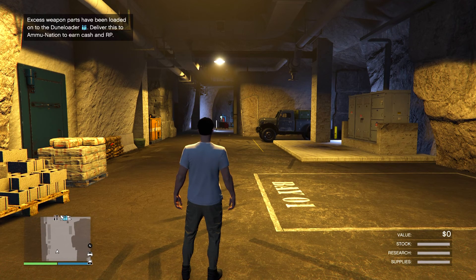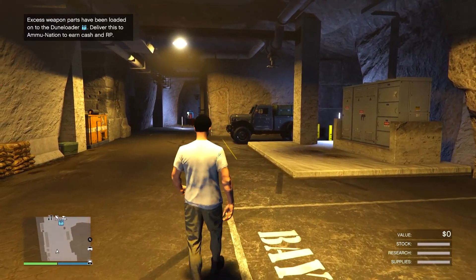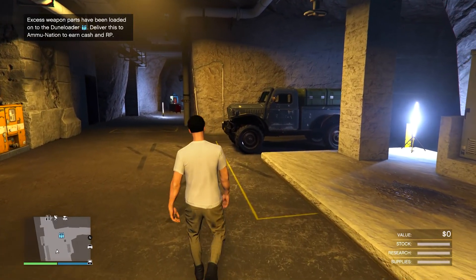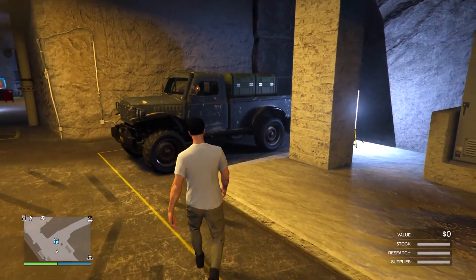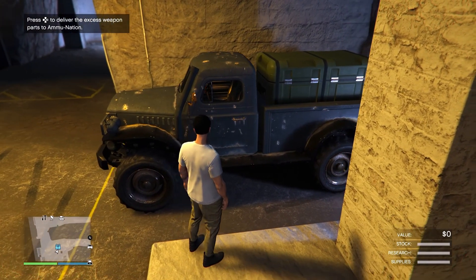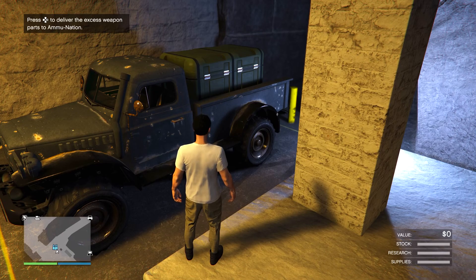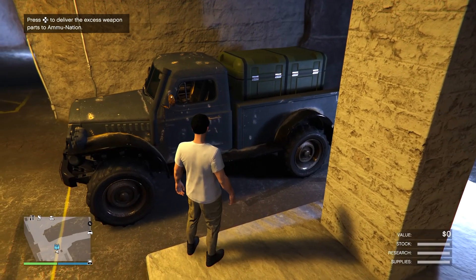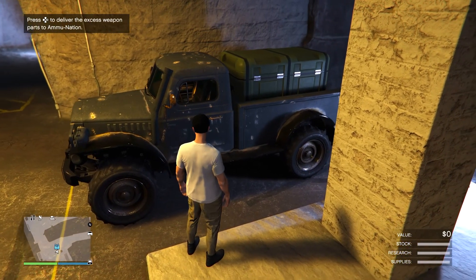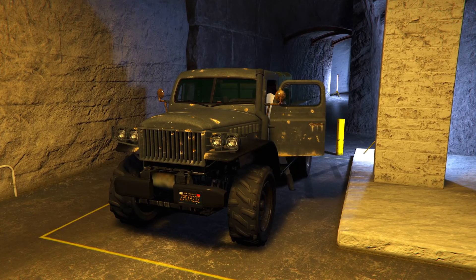If you own a bunker or plan on buying one, you get this money making method for free — and I'm actually kind of surprised that Rockstar even gave this to us for free. What I'm doing right here in the video is called the ammunition contract. All you have to do is take this vehicle to Ammo-Nation and you get paid for it. Once you deliver the vehicle, you won't have to wait very long to redo it, so if you're a solo player looking for some extra cash on the side, I recommend checking this out.